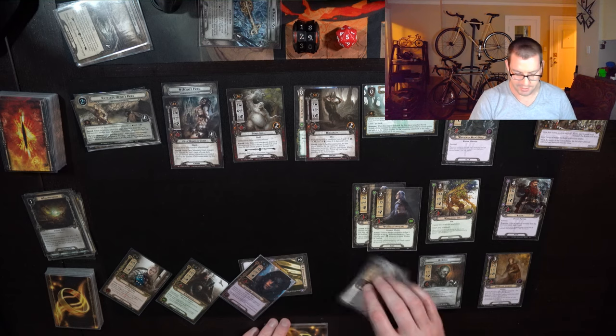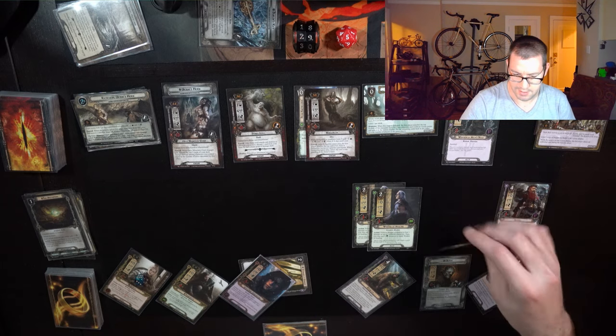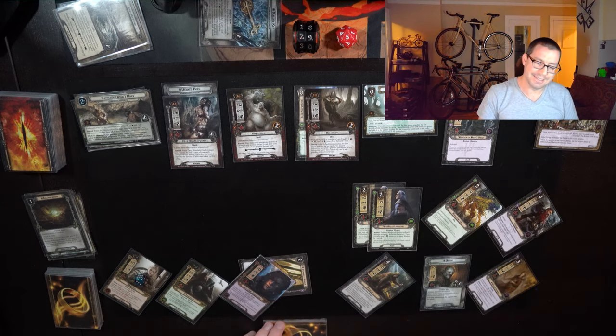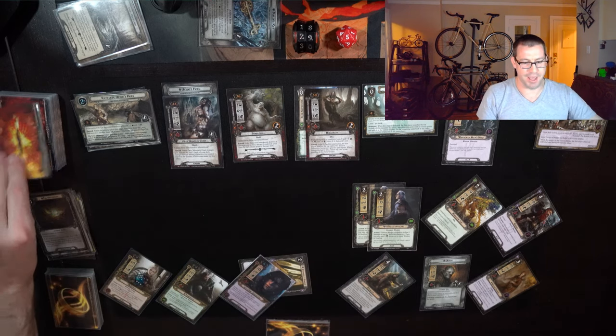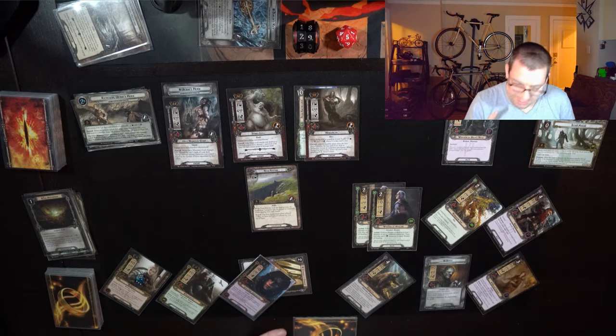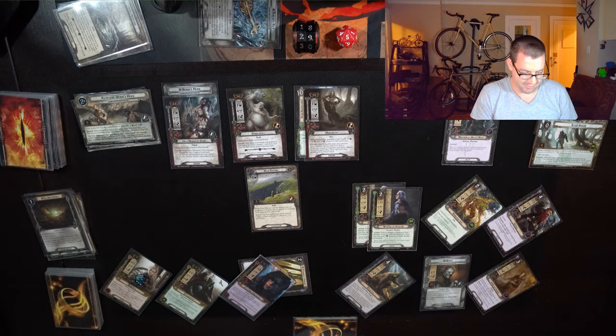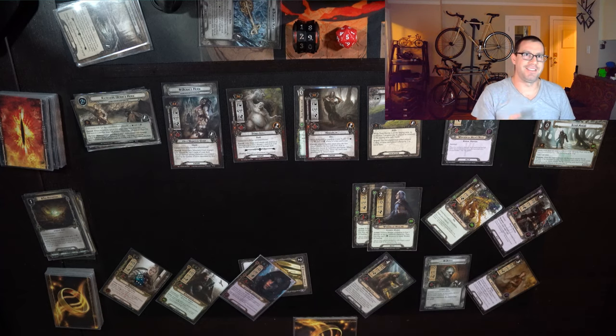Questing now — 20 willpower up against 10, picking Scout Ahead. We reveal Deep Ravine, which honestly seems fine. 20 against 12 is 8 progress, allowing me to use Scout Ahead. Looking at the top 5 cards from the encounter deck — I'm really gambling on maybe finding the second Hills of Wilderland in these 5. It's not there.